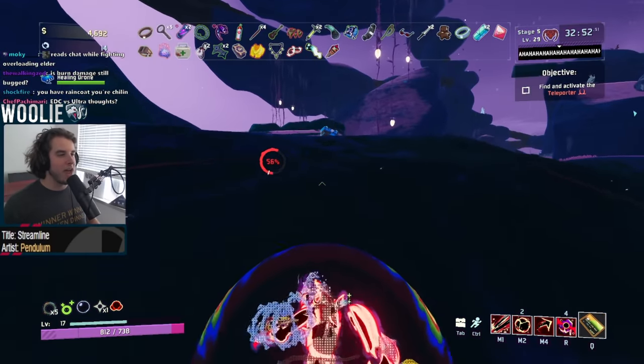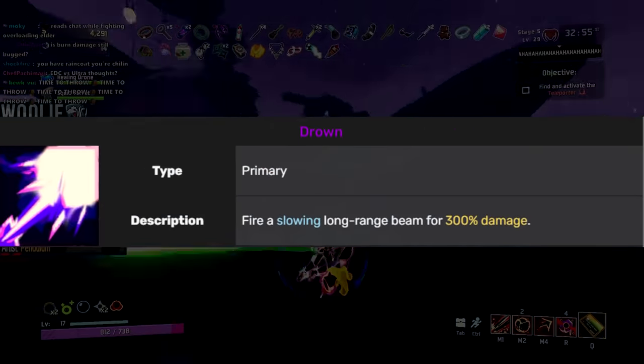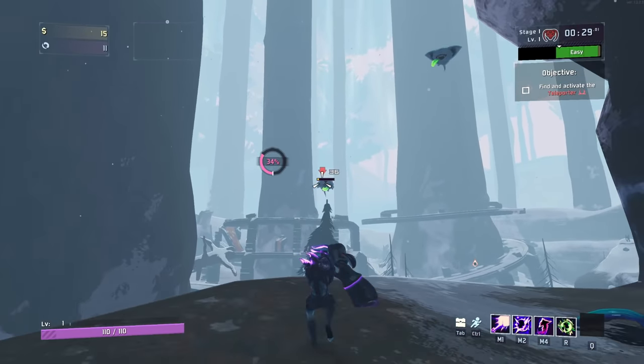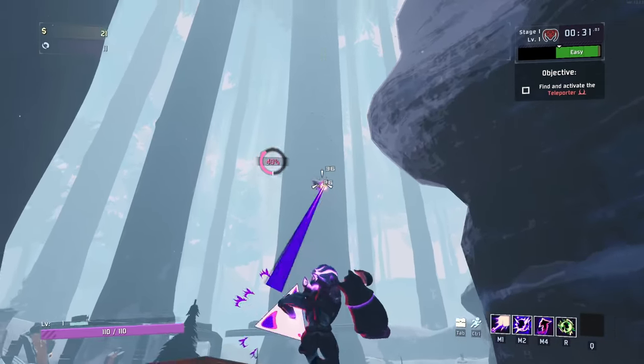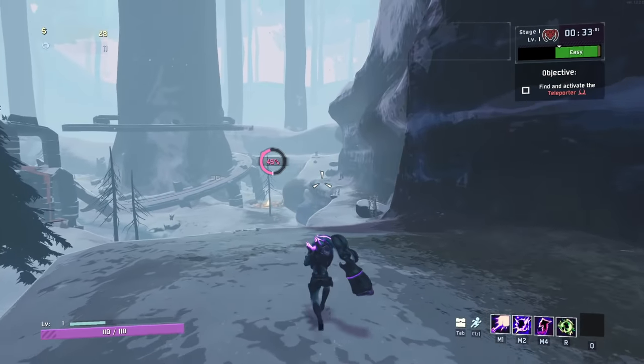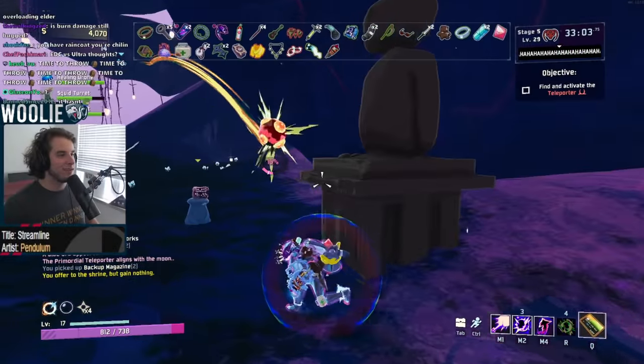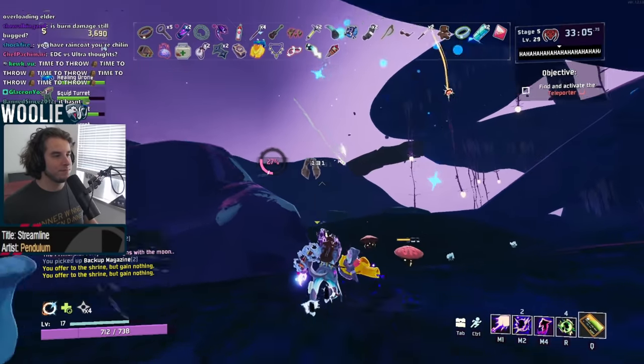Let's move on to the primary ability, Drown. The controlled version is a long-distance beam that deals 300% damage and slows by 50%. This beam is both cross-map and hit-scan, meaning it has infinite range and no travel time. So long as your reticle is on a target, you will hit that target when you fire, unless you have a lot of attack speed, in which case the bloom or spread of the shots can get a bit tough to handle.